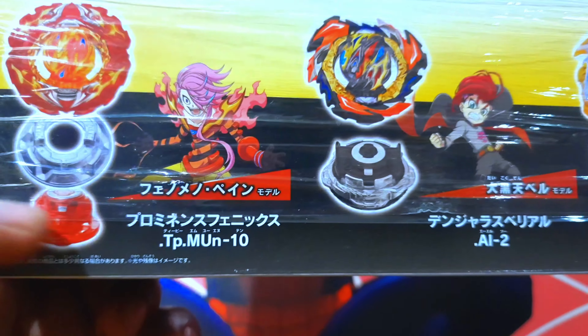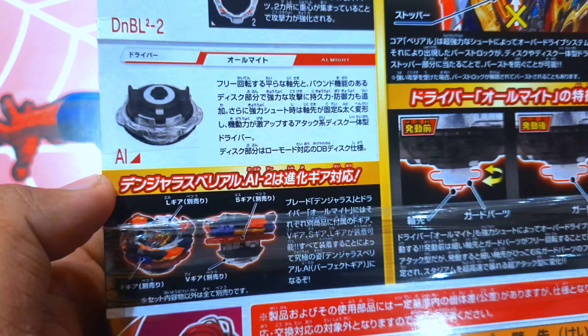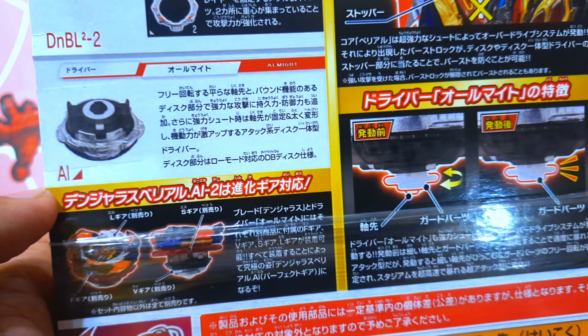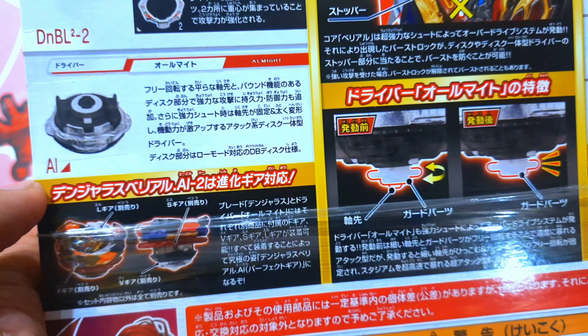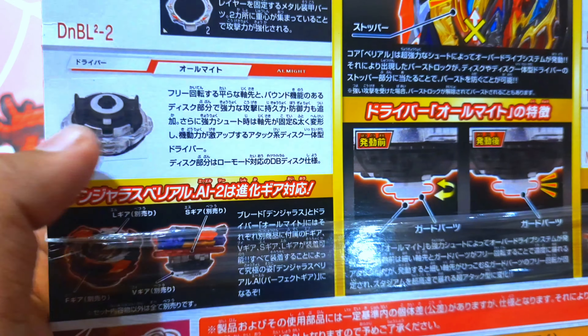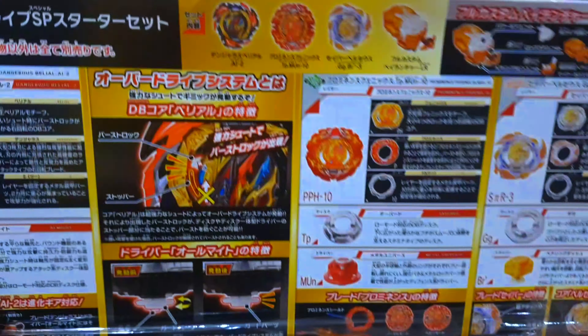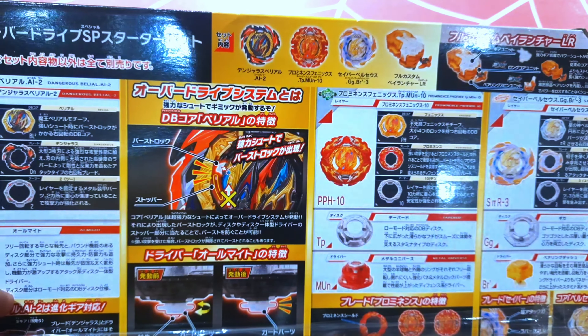There's a Kick Drive — wait, that's not Kick, that's Metal Universe. So this must be Tapered Metal Universe 10. What is 'AI'? This packaging looks beautiful — real Takara Tomy, nothing more nothing less. This thing is called 'All Might' — like the All Might guy from My Hero Academia, really tough, with all the gears and everything.